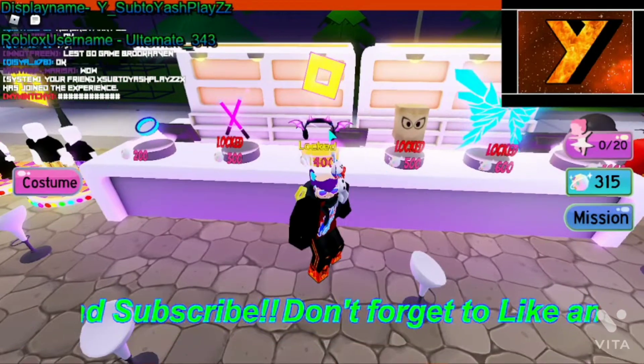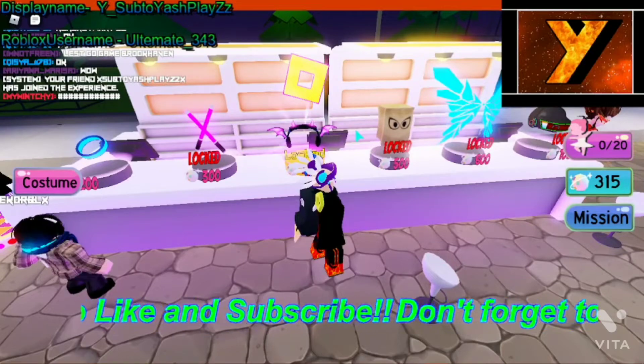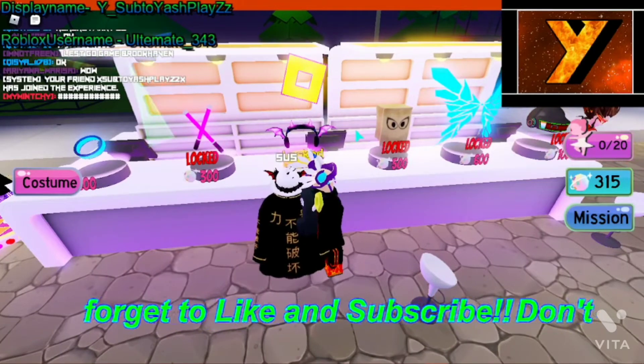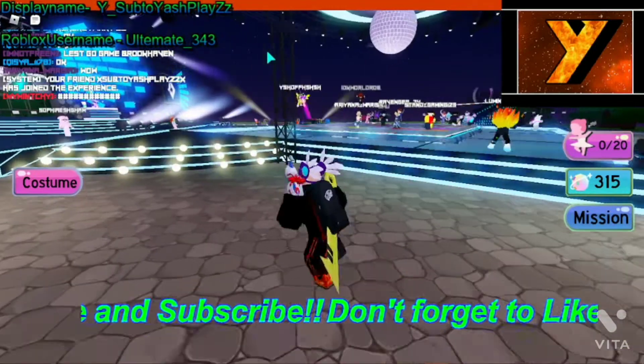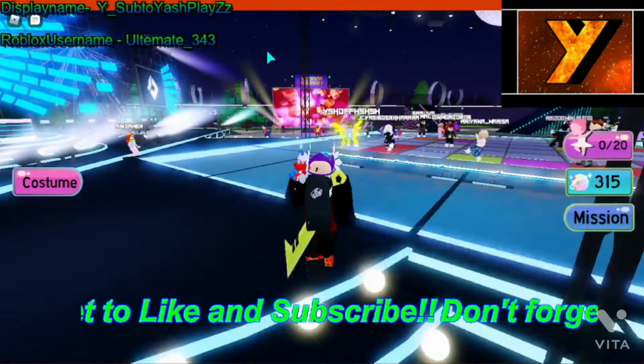I just joined on my alt and now it shows 0 out of 20 moves. We have to do a quest — let me find the area. Here you can see my alt going right now.